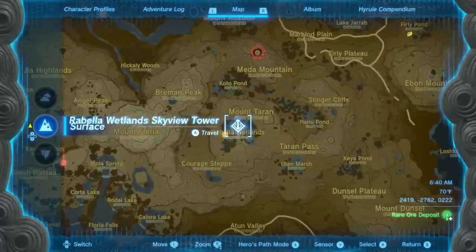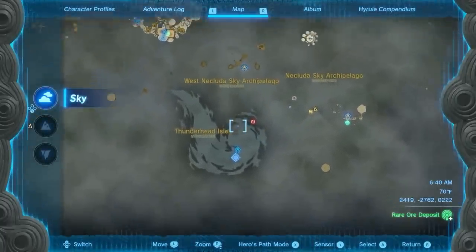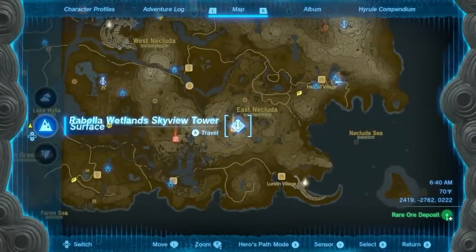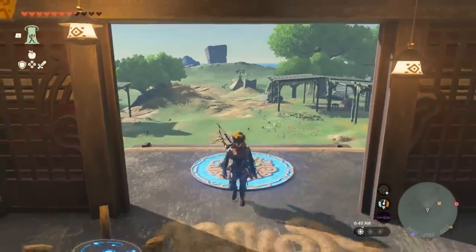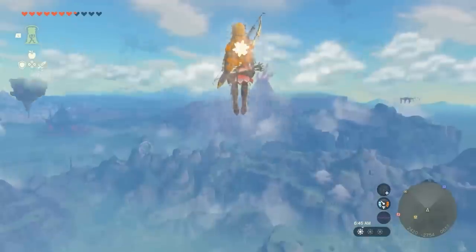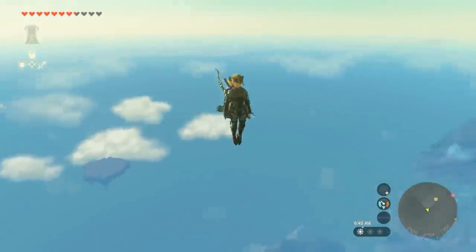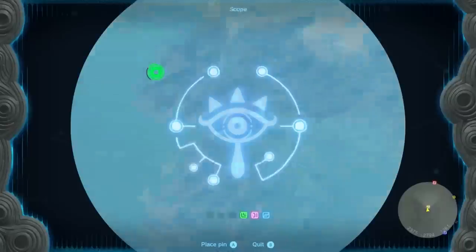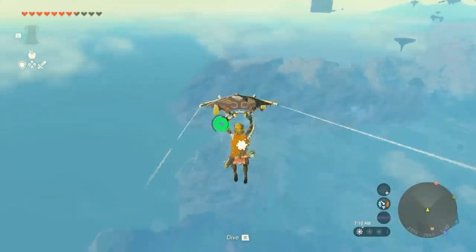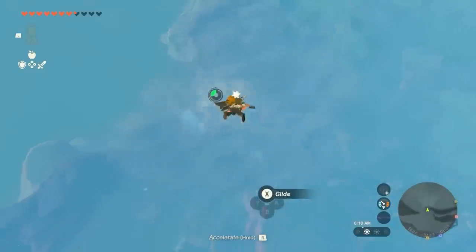This will require you to fly over Dragonhead Island. This questline normally requires a lot of the main story to clear the clouds, but I'm going to make your life a lot easier. All you have to do is go to Rubella Wetlands Skyview Tower during the day. Jump up in the air and start paragliding to the smaller storm-clouded island. You might need some stamina food or a bit more stamina, but it's not that difficult.